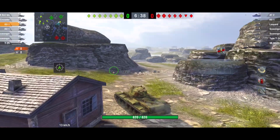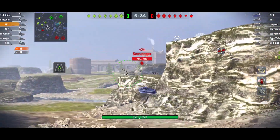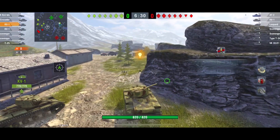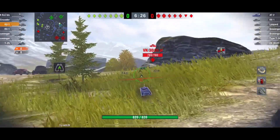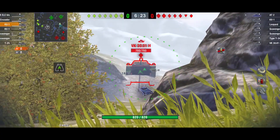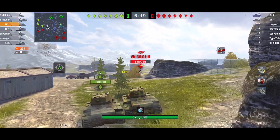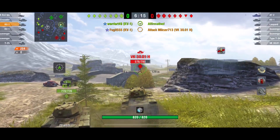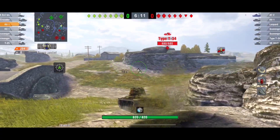So what happens if you put the tier six gun in? This gun is a bit of a beast especially on this tank. It's got a much longer load time — now almost eight seconds — but watch this: high roll, 200 alpha. The top damage on this is averaging about 200.